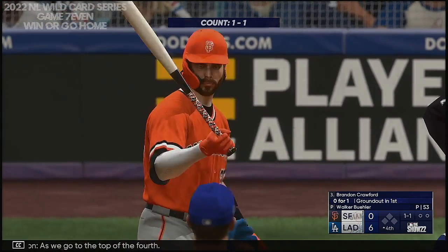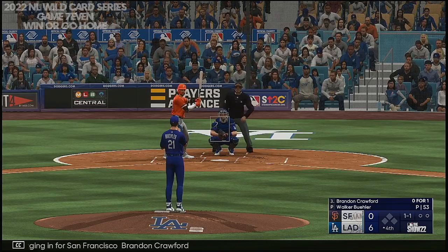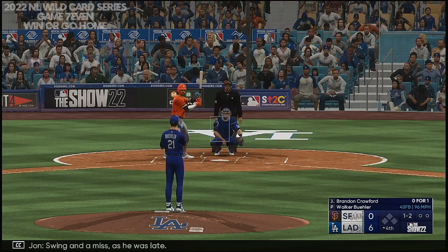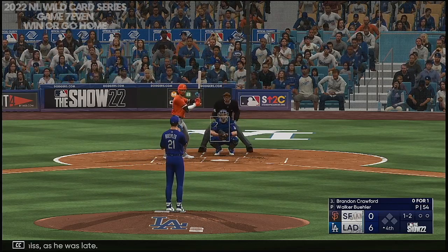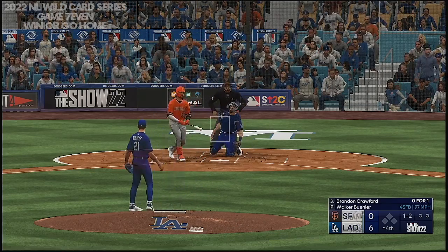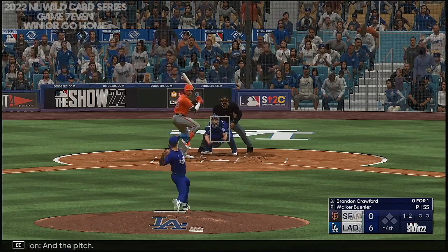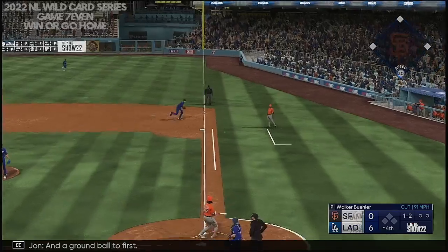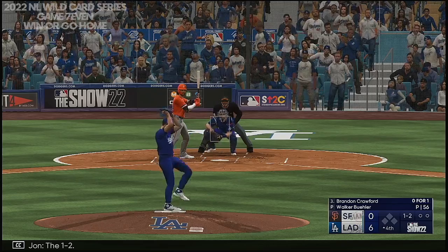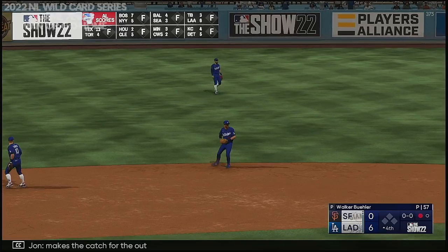As we go to the top of the fourth, digging in for San Francisco — Brandon Crawford. Here's a 1-1, swing and a miss as he was late — 1-2. He swings and fouls one off. Ground ball to first, he picks it up and puts it in his pocket. The 1-2, that one the other way — makes the catch for the out.